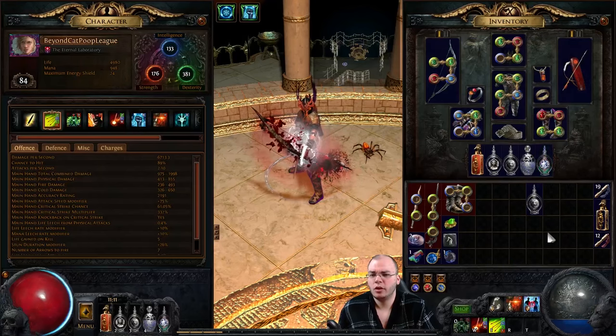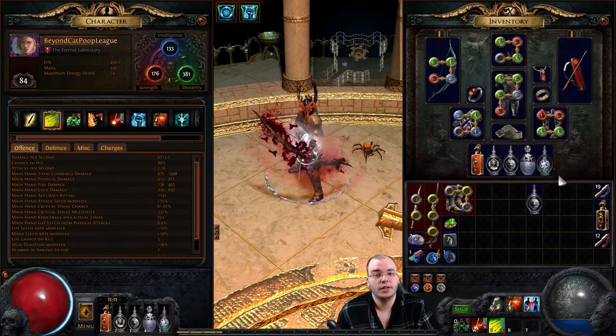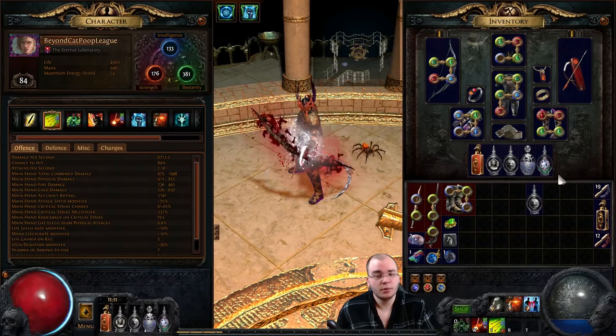Overall the build is going pretty well, with a lot of power coming from flasks. If you like this and want to play this build, I have an introduction build video linked in the description below. Just keep in mind the ascendancy changes I mentioned in this video and use Death's Opus - that thing is awesome. I'll keep you updated on this build, subscribe if you haven't already, and I'm Yoji - I'll see you soon.